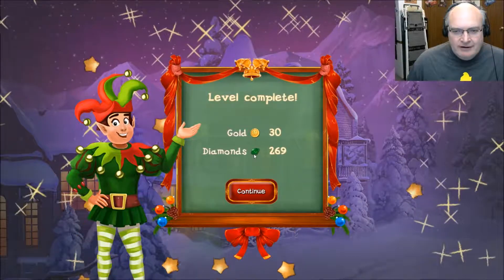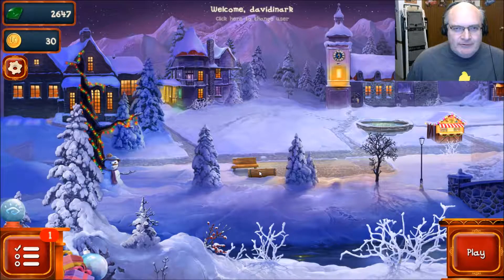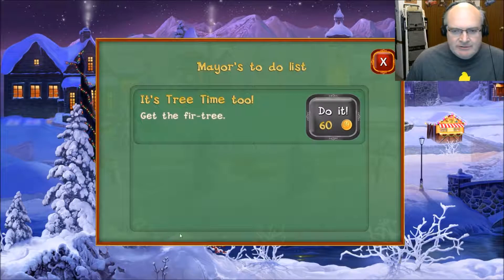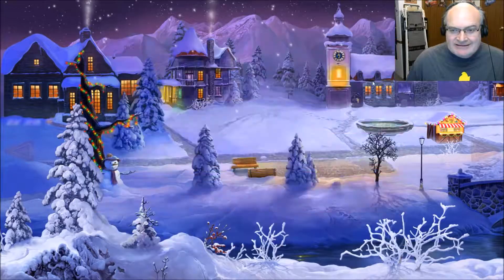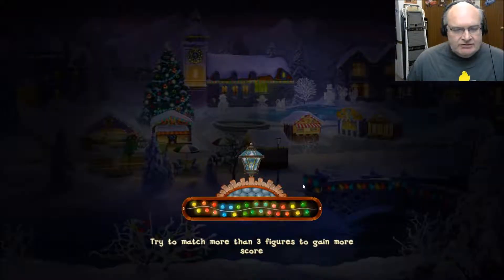30 gold and they say diamonds, but they're green diamonds — that's emeralds to me. I don't know what you do with diamonds. Now I have to get 60 gold. We got a ways to go. I still got to do some leveling.